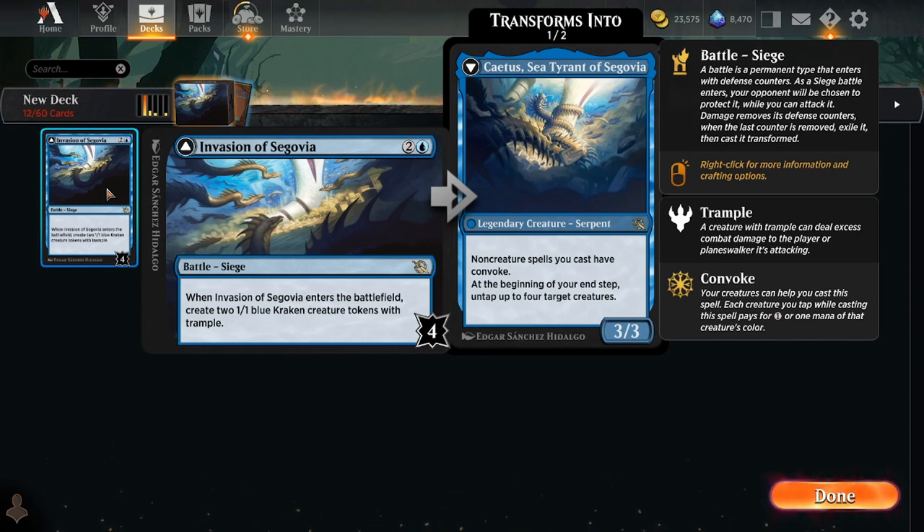So now you can tap your creatures to pay the casting cost of non-creature spells. And it has this additional upside that at the beginning of your end step, untap up to four target creatures.